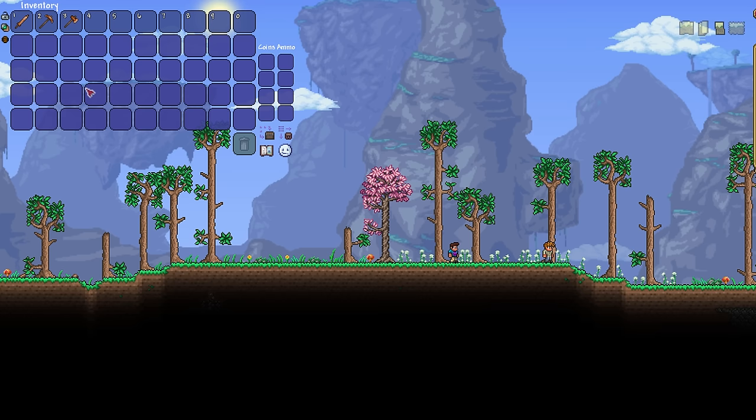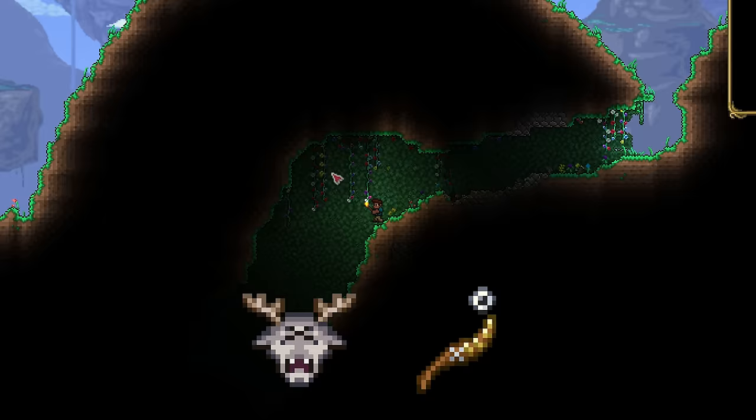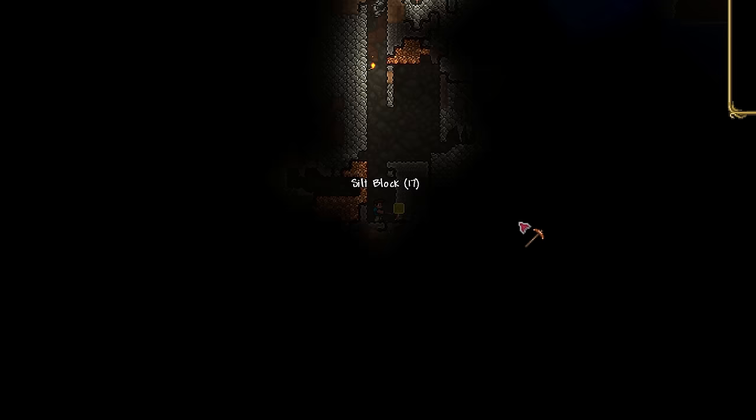I enter the world and like any normal person would, throw away my sentry weapon, leaving me completely defenseless, which is how I'll stay until I defeat the Deerclops, who drops the first weapon I can actually get. For now though, I enter a cave, find a useless mace, a life crystal, and get jumped by a salamander, marking the first death of the challenge.